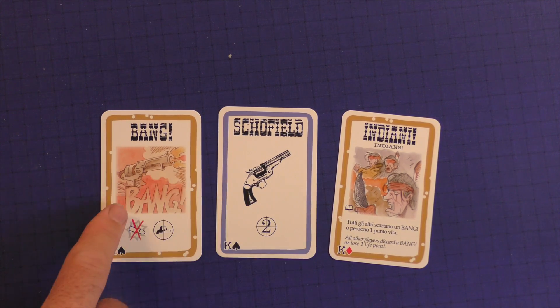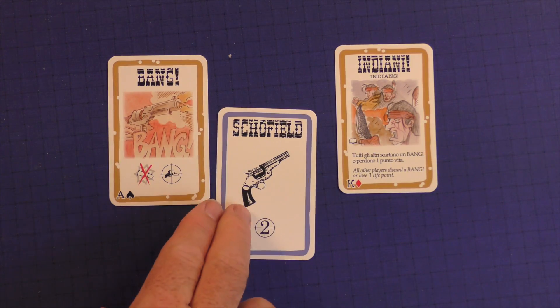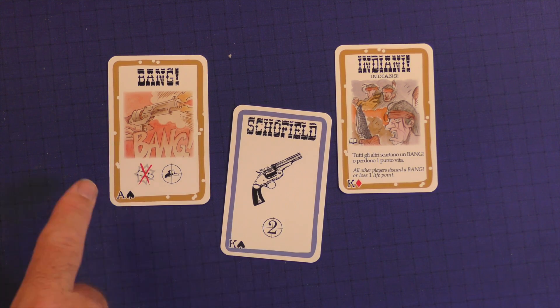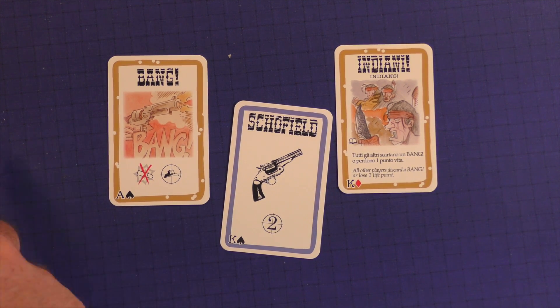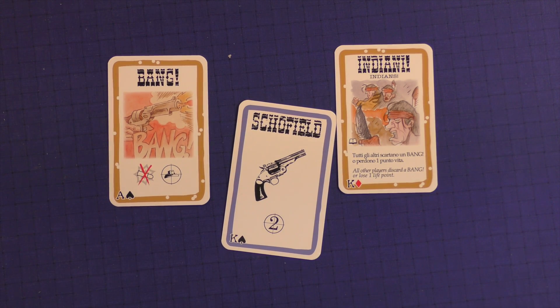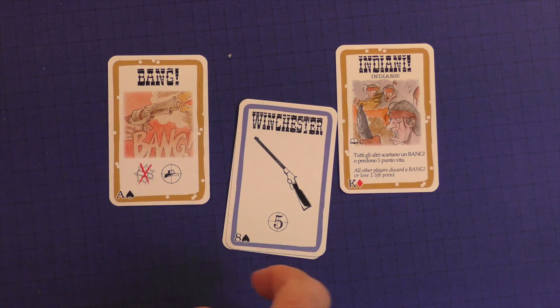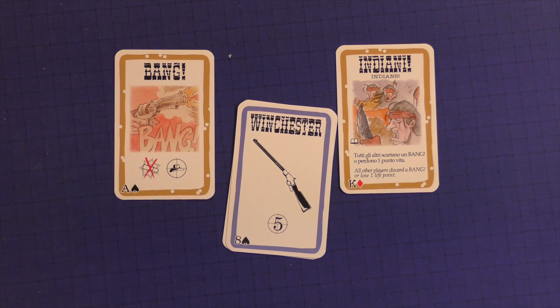You're going to have blue cards and brown cards. Brown cards you play and put them into the discard pile. Blue cards stay in front of you. A weapon card tells you the range of how far you can shoot — so with a Schofield, you could shoot up to two people to your left or two to your right. With a Winchester, you could shoot up to five in either direction. The different weapons give you the range of how you're able to shoot.